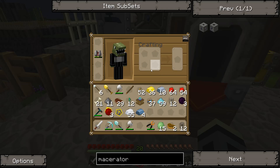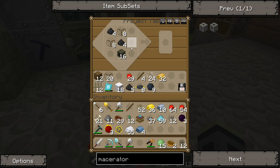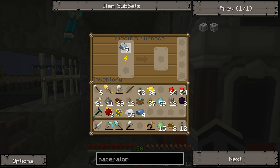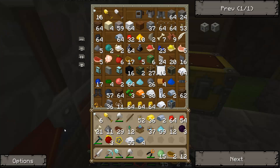So we're going to get a machine block — that's fairly simple. First we need to smelt some iron. We need more than eight, actually.